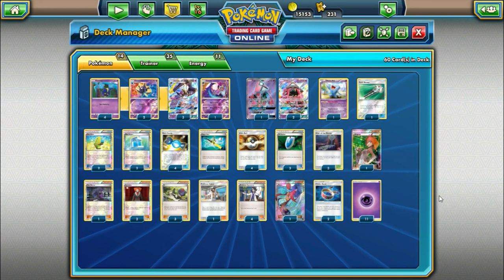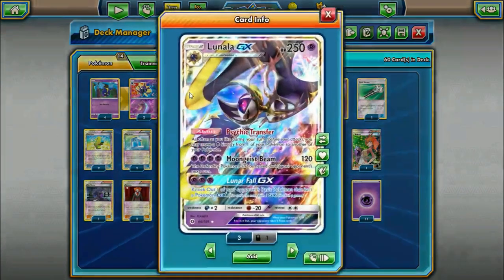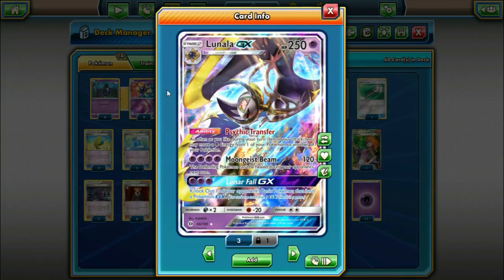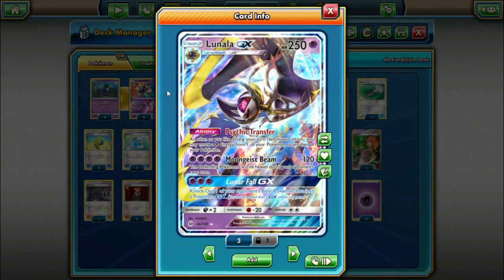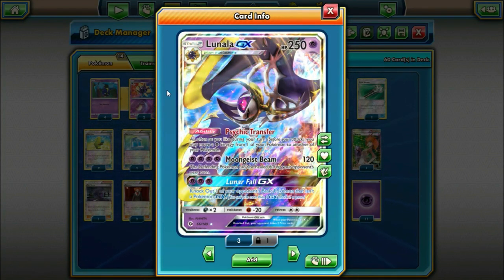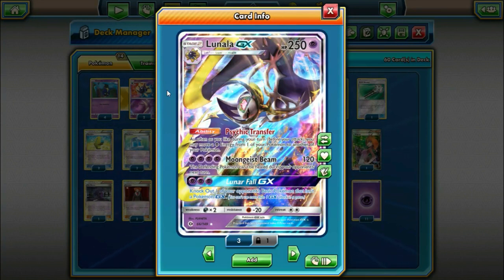We're playing a 4-2-3-1 split of Lunala GX and the new Lunala. Lunala GX has 250 hit points as a Stage 2, which is great. Two retreat cost, which was previously a little problematic. Fighting Resistance — Lycanroc is kind of popular and some people are playing Passimian, so it might be relevant. And then there's Dark Weakness.